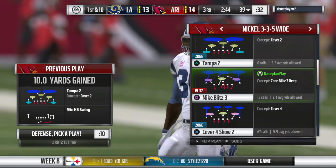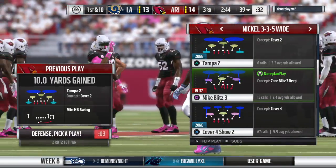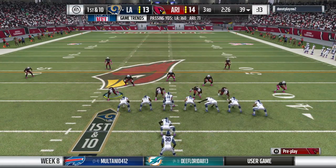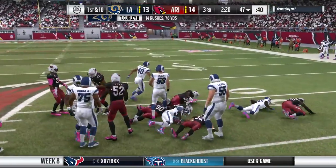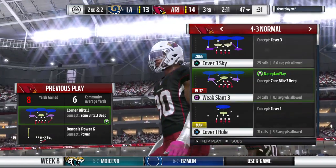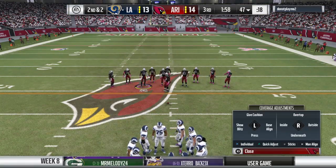Goff hands this one to Gurley and he'll get this up past the forty-five to the forty-seven — eight yards on the pickup — and now they'll have some options on second and short. Some runs are blocked so well you almost forget that someone has to carry the ball to gain the yardage. The leverage by the offensive line to create space up front, really well done.